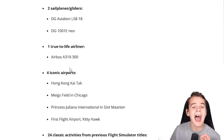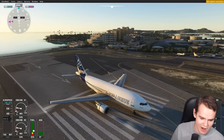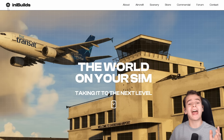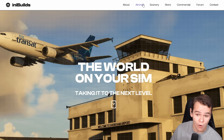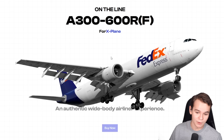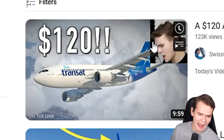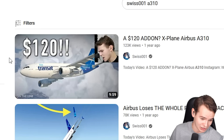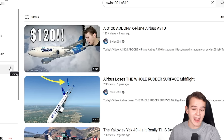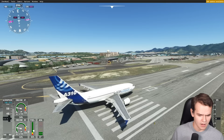Something I care about most is this A310. I'm already spawned into it. This is from the developer called iniBuilds. iniBuilds has been an incredibly renowned add-on developer over the years — very famous for their X-Plane A310, their Beluga, and their A300. The A310 particularly is known for its price back on X-Plane: a $120 add-on. I remember making a video about this plane and it being completely realistic for X-Plane. The fact that we can download this for free on the marketplace is crazy.